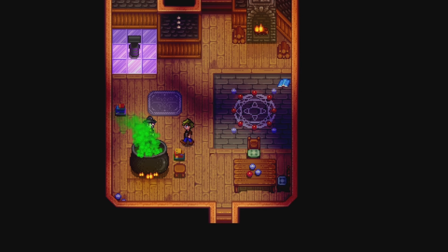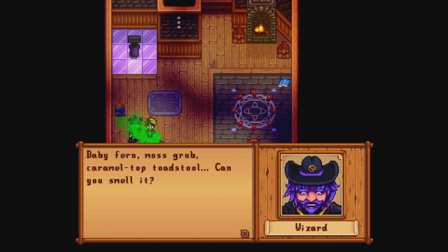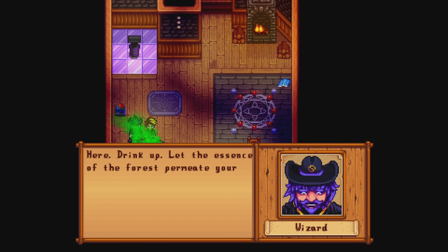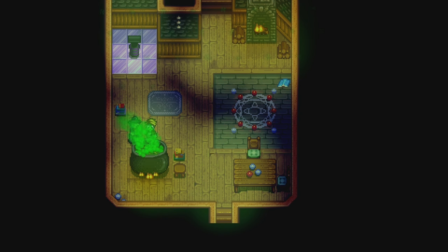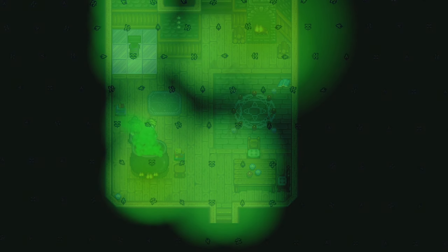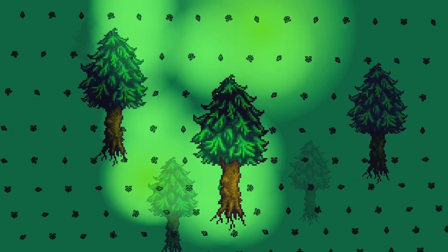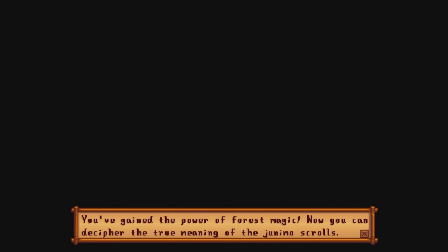I don't trust you one bit, but alright. My cauldron is bubbling with ingredients from the forest — baby fern, moss grub, camel top, toadstool. Can you smell it? Here, drink up. Oh, I'm drinking some random drink from a random old dude — plus 38 energy. My character doesn't look so good. Why's it going green? Why are there leaves? It's like some mad Terraria stuff. A floating tree, two, three, four, five, six, seven floating trees. You've gained the power of the forest magic — you can now decipher the true meaning of the scrolls.